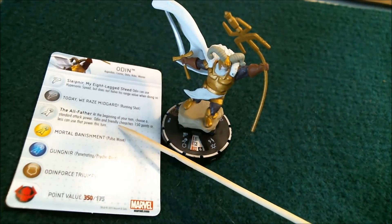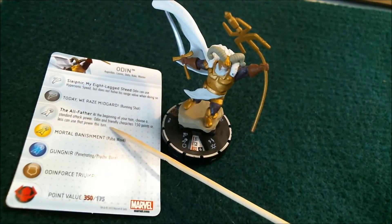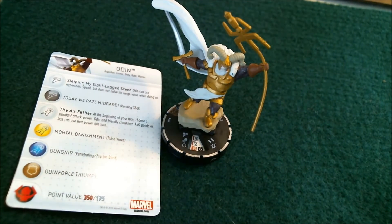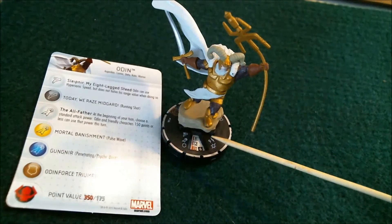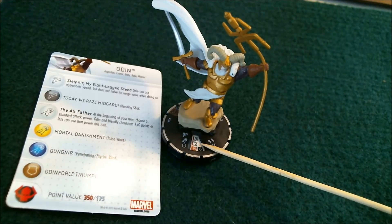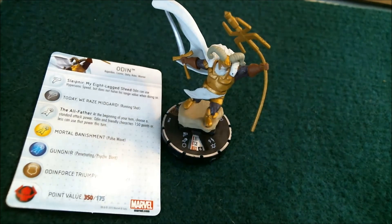His special on his attack is called The Allfather. It says at the beginning of your turn, choose a standard attack power — Odin and friendly characters 100 points or less can use that power this turn. So you can pick literally any standard attack power: Precision Strike, Pulse Wave, Psychic Blast — you name it. There's also been a lot of talk about how to maximize Hope Summers from Wolverine and the X-Men, because she can do this herself and copy his power. So you can choose two attack powers, like Pulse Wave and Energy Explosion, or Psychic Blast and Energy Explosion, or Psychic Blast and Precision Strike — a lot of different combinations.